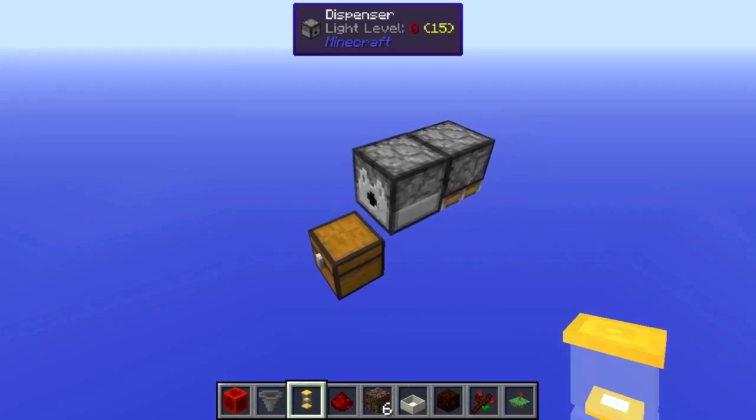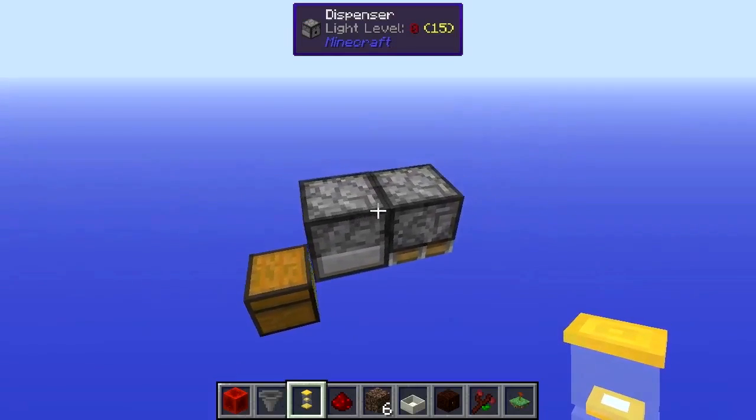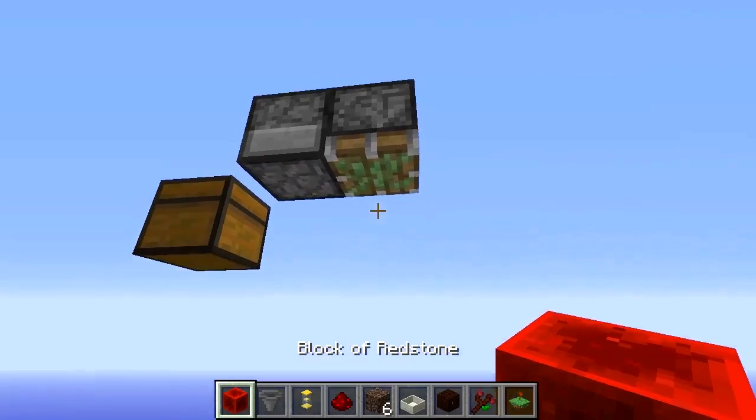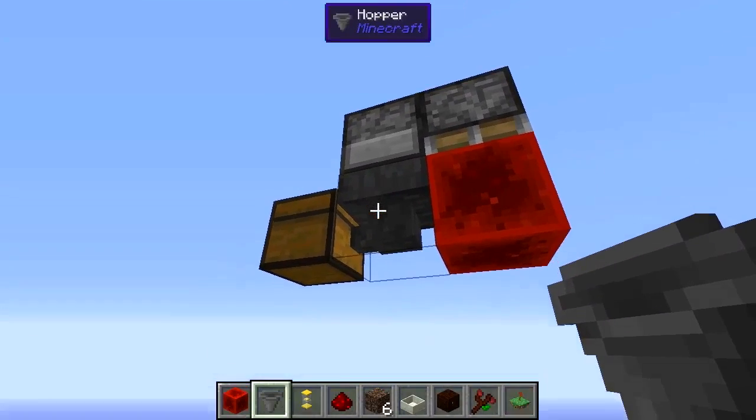So here we have the basic layout. All that we have is a dispenser facing into an open block which is above a chest, and a sticky piston behind that dispenser facing downwards. We'll place a block of redstone on the bottom of the sticky piston, and then into this chest we'll face a hopper going from the dispenser.